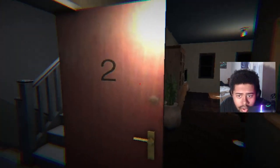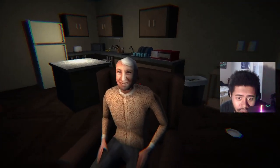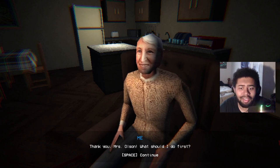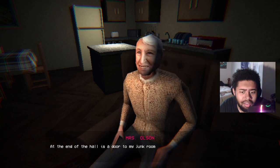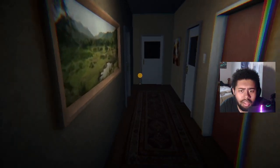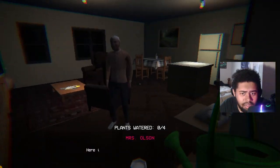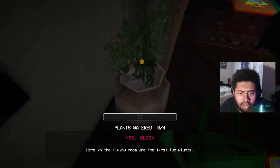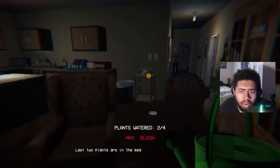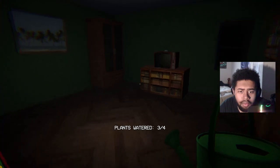We knock on apartment two's door. Miss Olsen answers — she looks like someone from TV. She compliments Ray: 'Wow, looking good Ray, you're a charming man.' She shows him around. At the end of the hall is a junk room with a watering can. He retrieves it and she shows him the first two plants in the living room, explaining he needs to tap E multiple times to water them. The last two plants are in the bedroom.